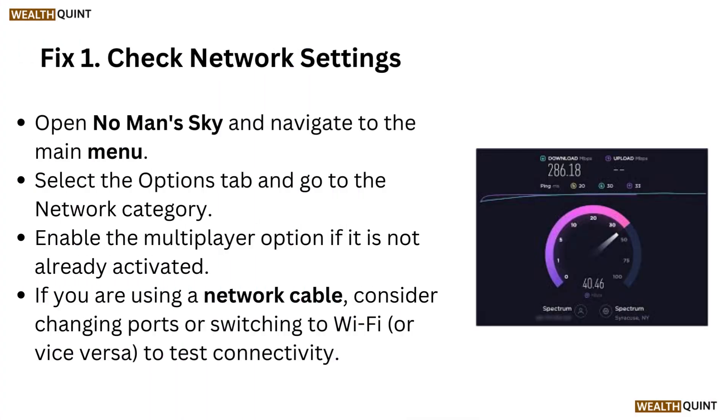Fix 1: Check network settings. Open No Man's Sky and navigate to the main menu. Select the Options tab and go to the Network category. Enable the multiplayer option if it is not already activated. If you are using a network cable, consider changing ports or switching to Wi-Fi, or vice versa, to test connectivity.